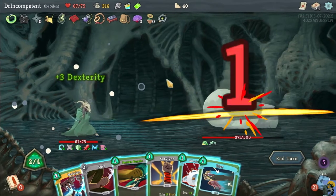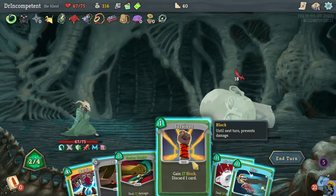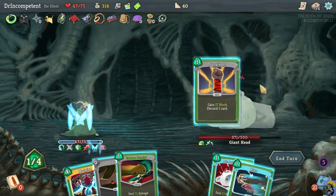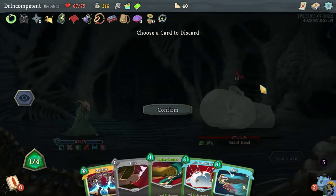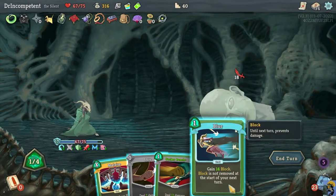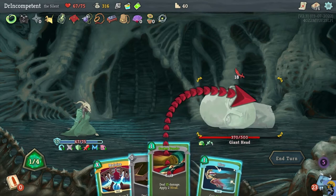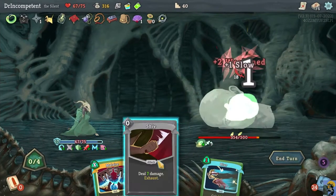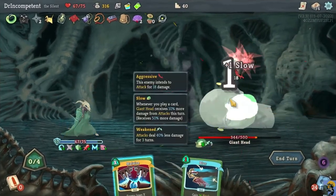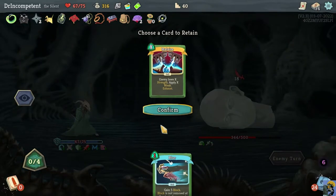I need to start doing damage to this guy. I'm going to keep Footwork Plus and Malaise. Watch this — if I Footwork again and get three more dexterity, we're going to be in a really good spot. We want to be sure we can block, so we'll Survivor and dump something for now.